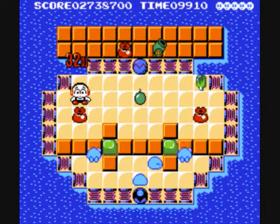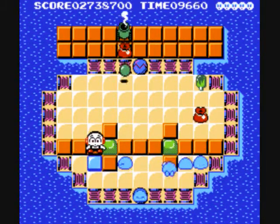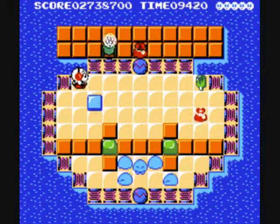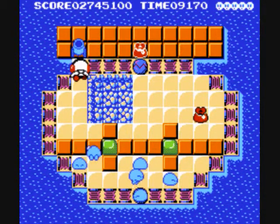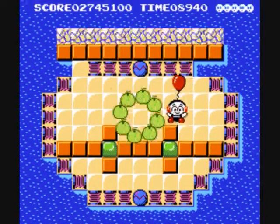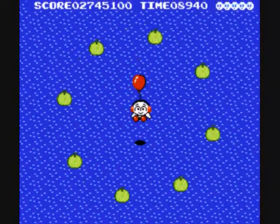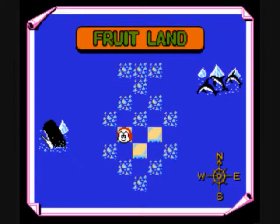This is a fun little level. The trick is, when a block is bouncing — in the middle of bouncing on a spring — you can kick it. So you've got to kick it and then kick it into place, and you're good to go. But if you don't know that or don't think to try that, this level may take you a little while — getting the columns in the right spot, and kicking the blocks, and not dying. But if you know the trick, it's pretty easy.